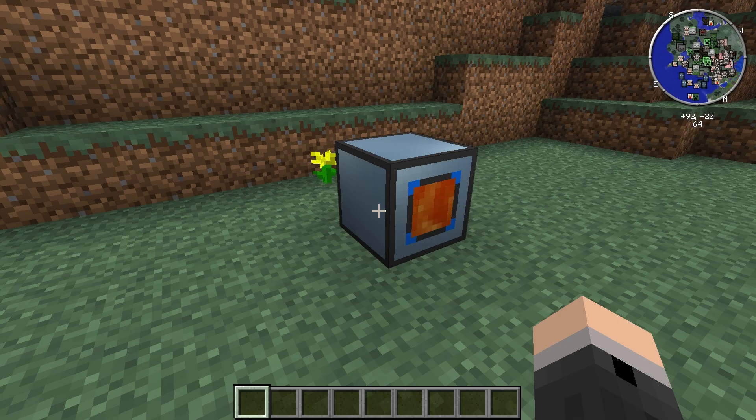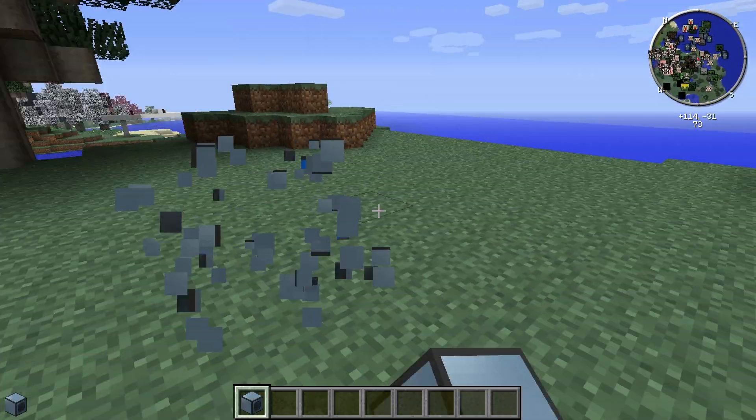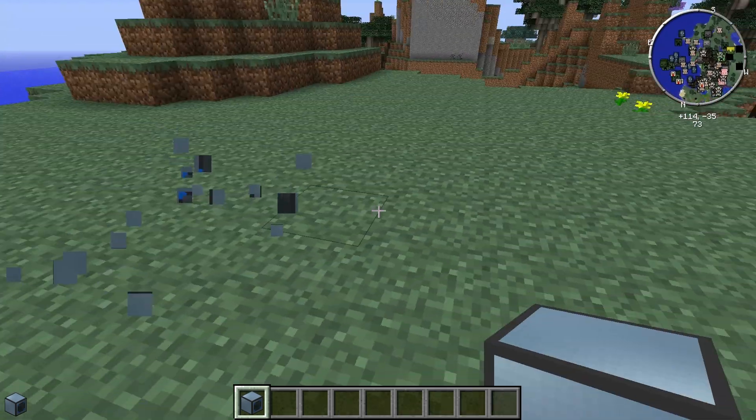The Nullifier's front face has a square lava window on it. This corresponds to the middle face in the configuration window. By default, the front face will always face towards you when you place it down.